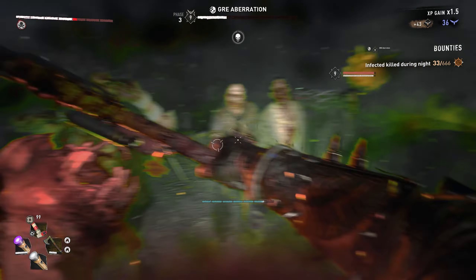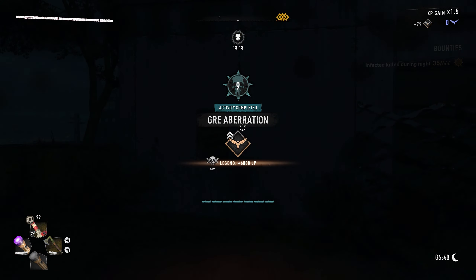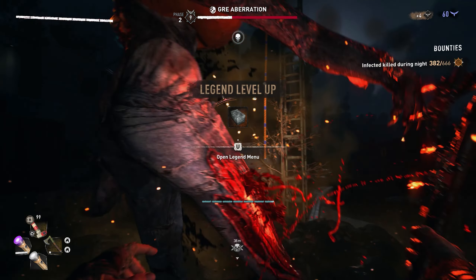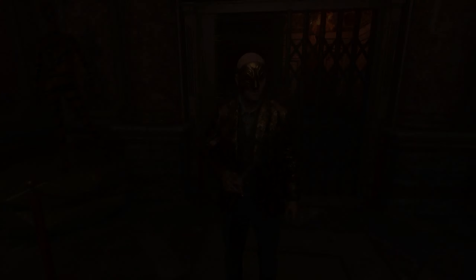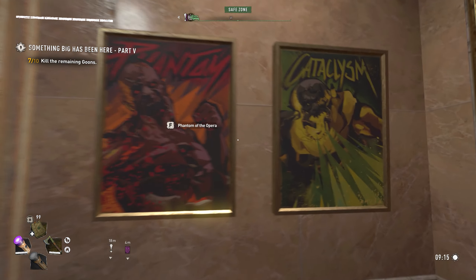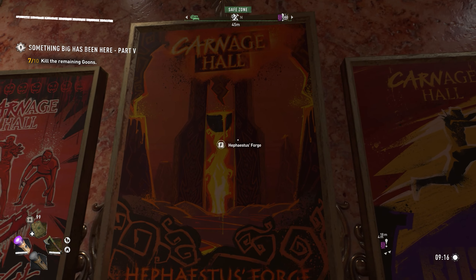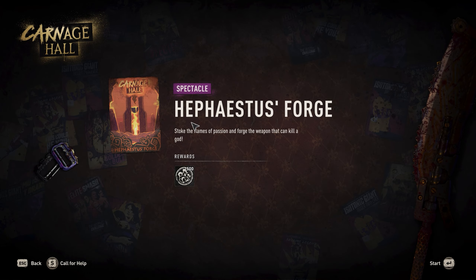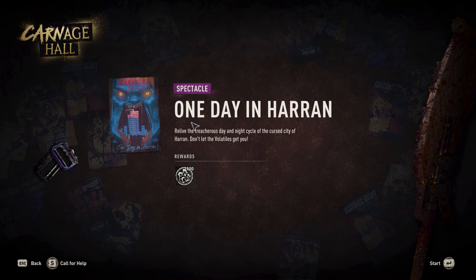Before we get to the actual locations, you need to get Carnage Hall weapons that one shot every single enemy. If you don't know how to get them, it's actually very simple. All you have to do is go to Carnage Hall and select a story mission. It has to be a story mission — if you select any other mission such as a boss fight or a parkour challenge, this method will not work and you won't be able to collect any weapons.